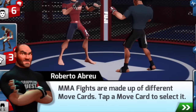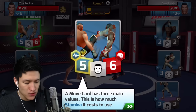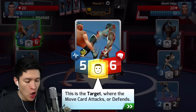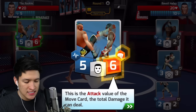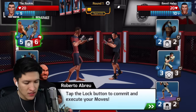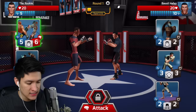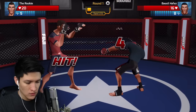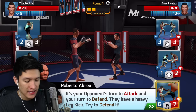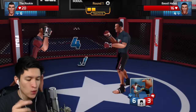MMA fights are made up of different move cards. Tap a move card to select it. That is a kick in the face! A move card has three main values: how much stamina it costs to use, the target where the move card attacks or defends, and the attack value — the total damage it can deal. So it's kind of like an RPG type thing. Tap the lock button to commit and execute your moves. Oh, in the face! It's your opponent's turn to attack and your turn to defend. They have a heavy leg kick — try to defend it. So we defend with the legs. Come at me. Block! Ow — how is that move illegal? He totally kicked me in the balls.